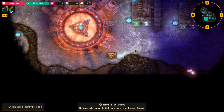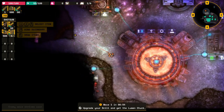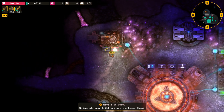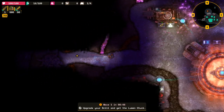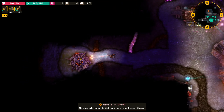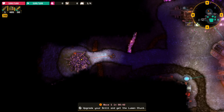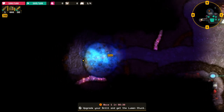First things first, get ourselves a weapon. We need to go over here - we need like a hundred lumen to do that. Let's get down here and kill this bugger. Nice, killed it.